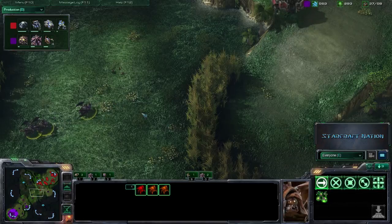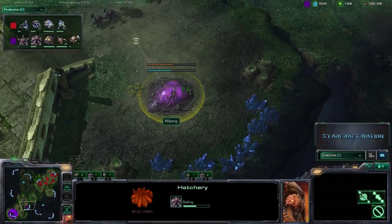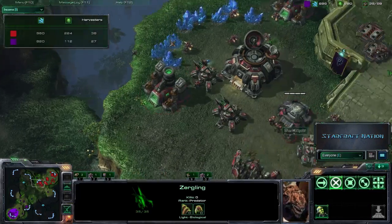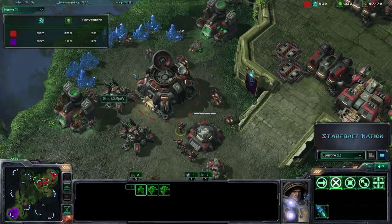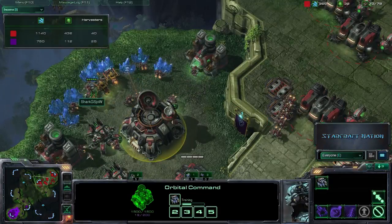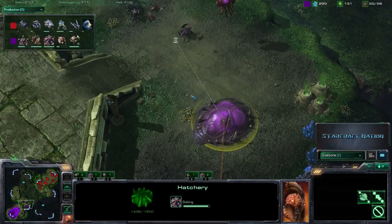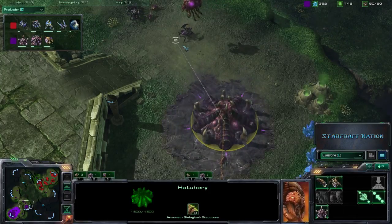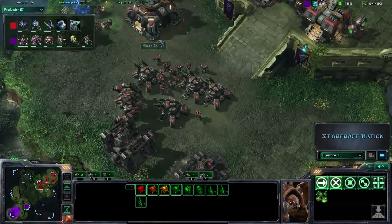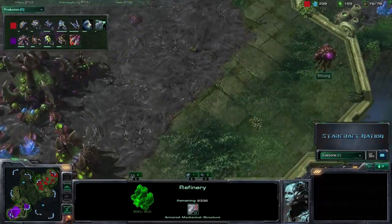Weebang loses a couple of Roaches in that last engagement — there really weren't many SCVs up there to pillage. Finally, we see Weebang throwing down a Hatchery. Looking at the economy tab, Weebang really isn't hurting that bad — he's only 10 workers behind. The key question is whether he can repopulate his economy with Drones in time to catch up. Sho is transferring more SCVs to the natural and dropping Mules, nearly doubling Weebang's economy at certain points. Back to the Production tab — a Raven is coming up for Sho. If Weebang goes Burrow Roaches, it won't matter much at home since turrets come down later. We don't see a Spire coming, so no Mutalisk transition yet.